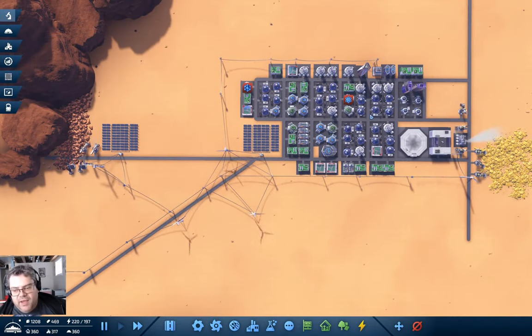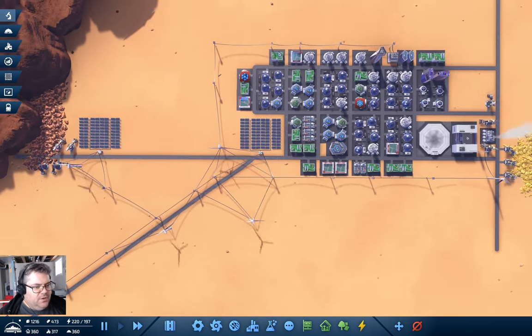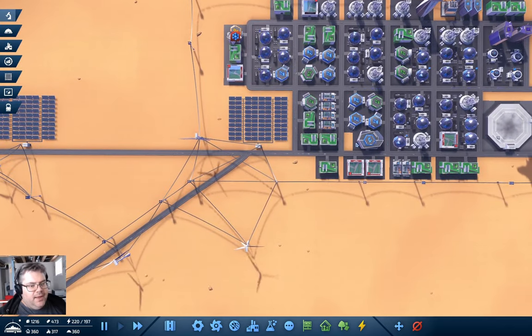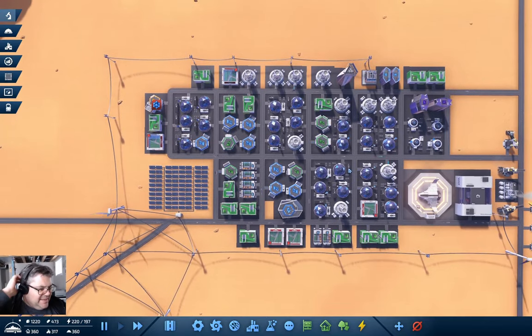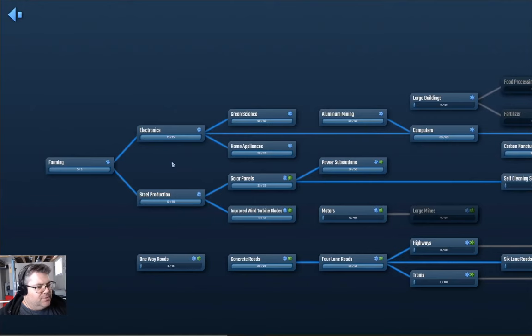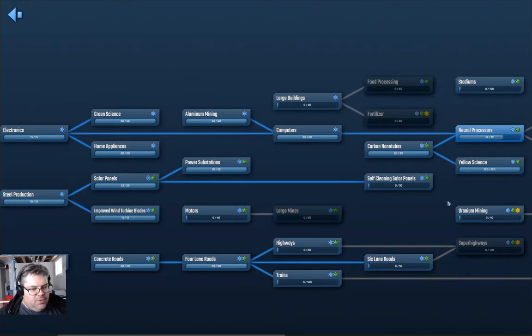Welcome back to Infraspace — the save is called Theta 3, so I guess it's the Theta 3 colony. Last time we got a whole bunch of buildings put up and much more grid built out. Now we've got some research going on.